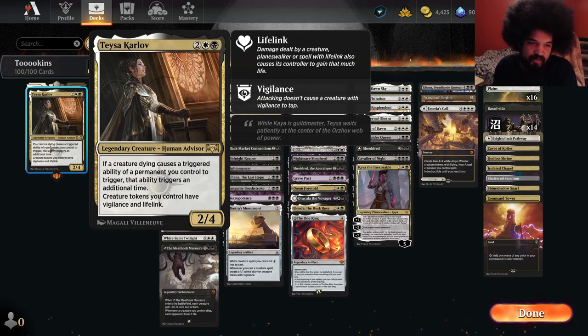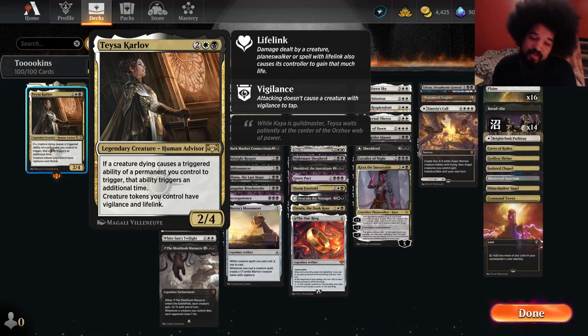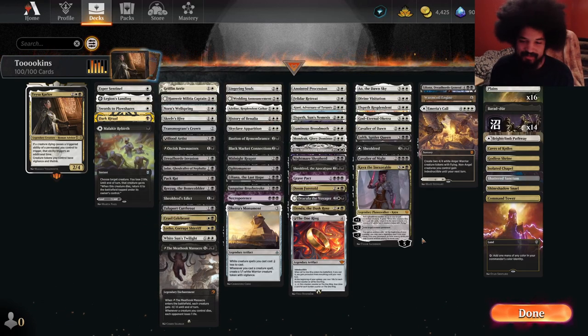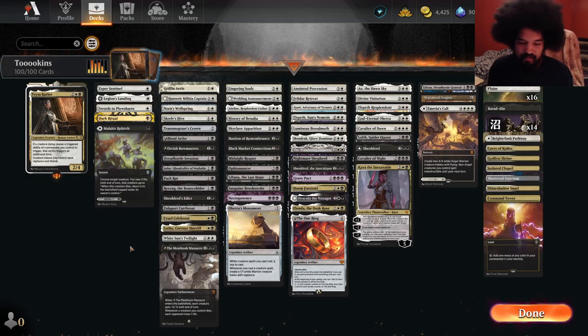We're here with Tessa Karlov, Black-White Tokens. Our tokens have Vigilance and Lifelink, pretty cool. This other line of text here is: when something dies and it has anything happen when it dies, it happens again. So say Liliana's in play, things die, you draw two cards instead of one per thing dying.